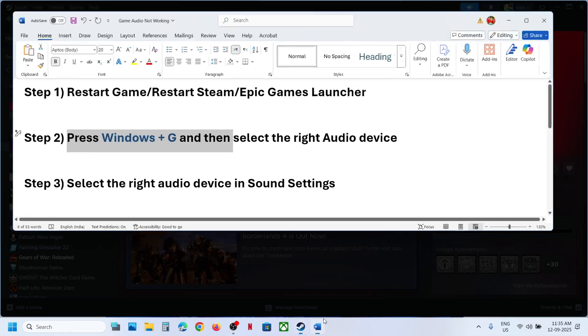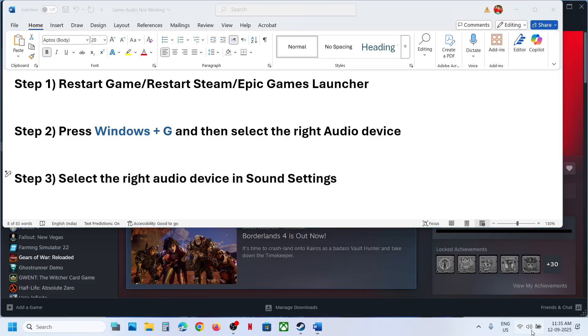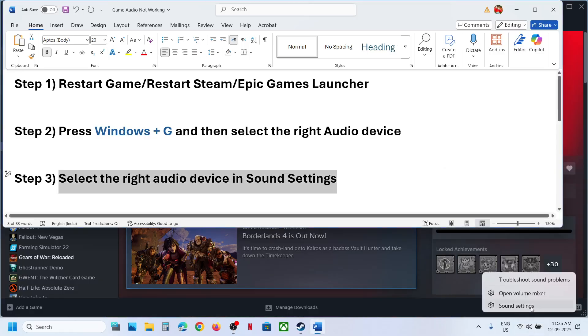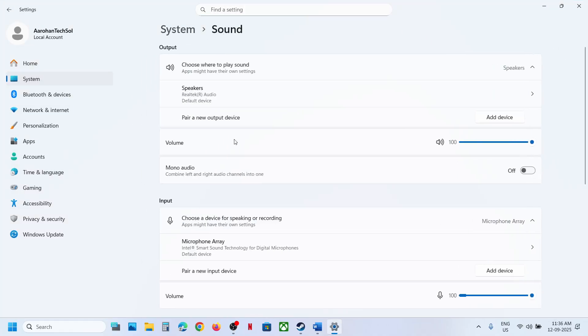Still not working? The next step is to select the right audio device in Sound Settings. Click on the speaker icon in the taskbar and select the right audio device. Then go to Sound Settings and also make sure your desired speaker is selected there.